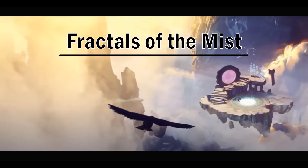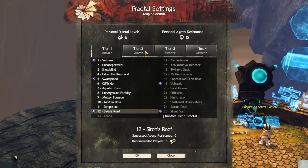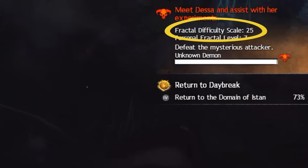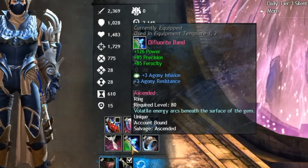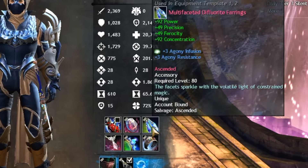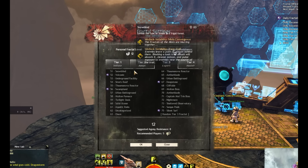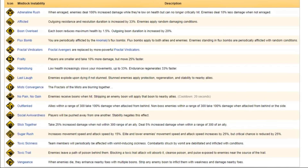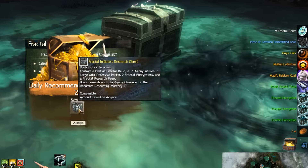Fractals of the Mist are the endgame 5-player PvE content. They scale in difficulty from 1 to 100, rotating through 22 different mini dungeons. As the level increases, not only is enemy health and damage increased, but two new systems are introduced: Agony and Mistlock Instabilities. Agony starts at level 20 and causes enemy attacks and mechanics to inflict a damage-over-time that deals a percentage of your max health every second, increasing with the Fractal level. To survive, you need to infuse Ascended gear with Agony resistances, which you can get from doing Fractals themselves. Mistlock Instabilities are basically your affixes from WoW Mythic+. They are introduced at level 26, with an additional instability at levels 51 and 76, such that you have 3 simultaneously in a tier 4 Fractal. The instabilities are random and change daily from a pool of 17 different effects, which all increase the challenge in some way. Completing Fractals provides various rewards, including materials, powerful gear, recipes and unique skins.